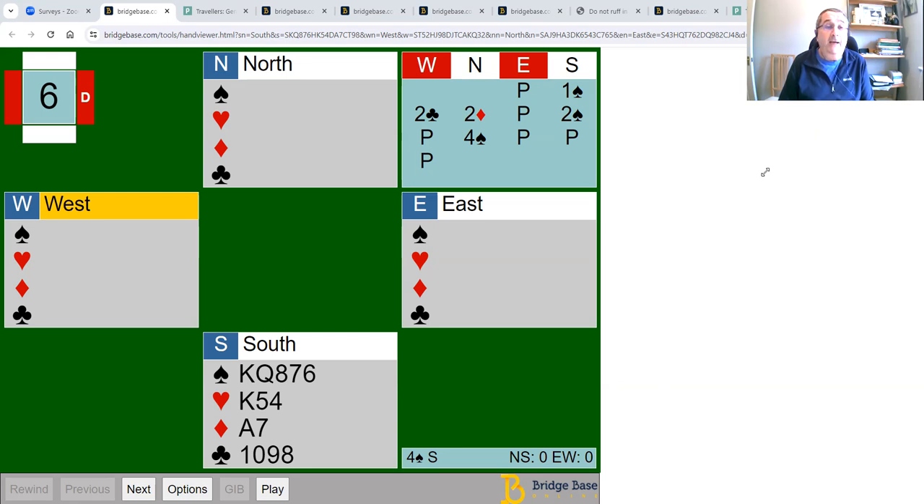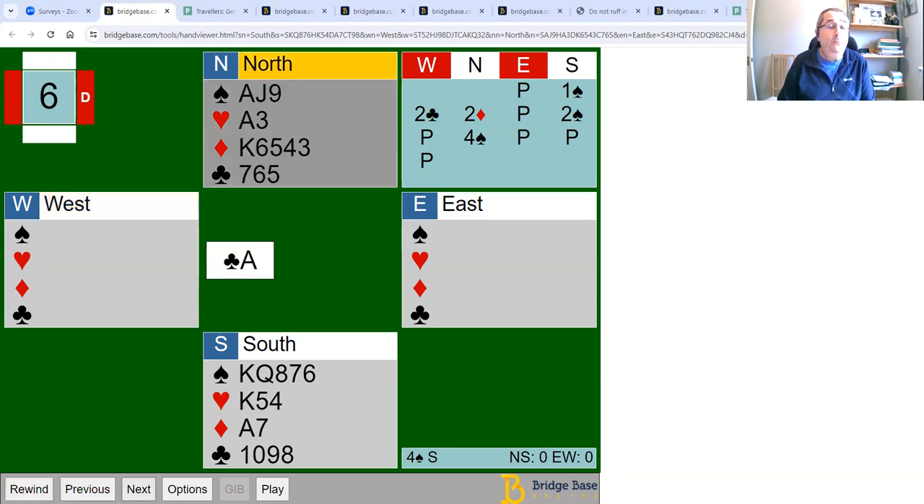Let's start off with this hand. This was actually played some years ago, and most people who played it ended up in four spades. If you open one spade, West might overcall two clubs, your partner bids two diamonds, and if you rebid two spades, you'll probably end up in four spades. West leads the ace of clubs, and you can see you're immediately in a bit of trouble because you've got three club tricks you're going to lose straight away. Have a look at this hand and see what your plan is.